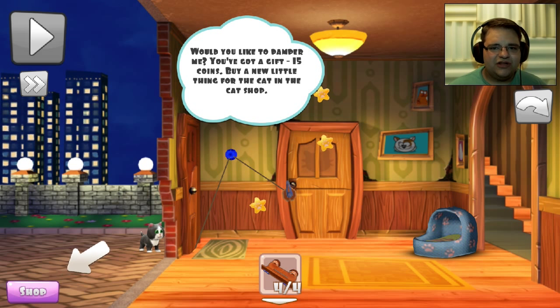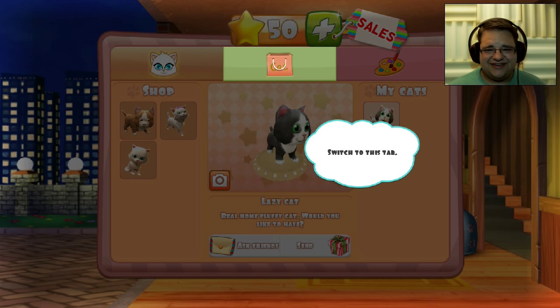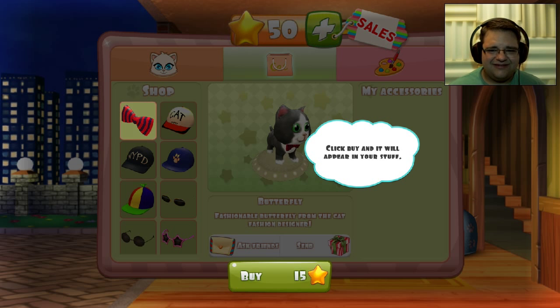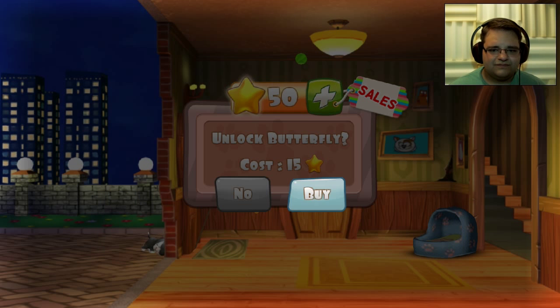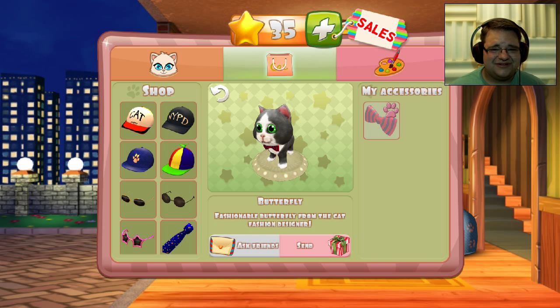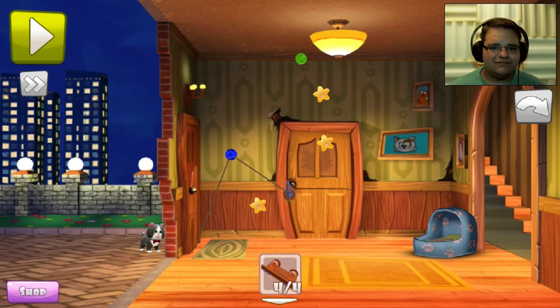Would you like to pamper me? You got a gift — 15 coins. Buy a new little thing for the cat in the cat shop. Let's see what's in the cat shop. Switch to this tab. Click on the item to try it on. Click buy. Would you like to buy it? Okay. Take a picture of our kitty. Let the cat in. Screenshot saved. What? That wasn't even an achievement? No. Yeah, fine.